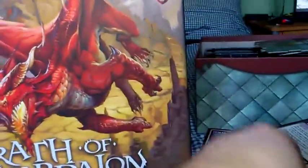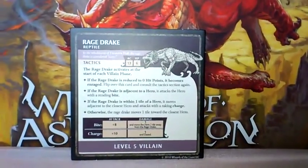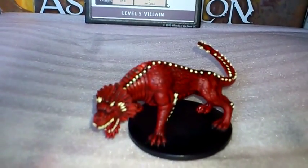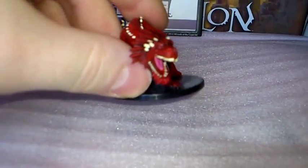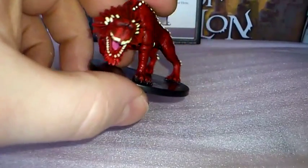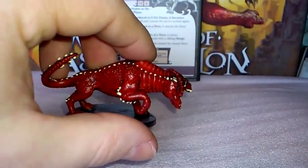Moving on to the next, we'll do another one of the monsters. Here's the Rage Drake, and this is the pre-painted figure. This is exactly the same as the one that comes in the box — another quite big figure. And it's exactly the same name: Rage Drake.